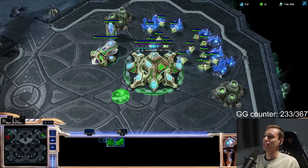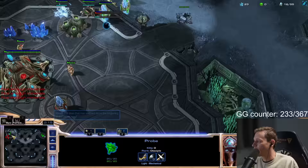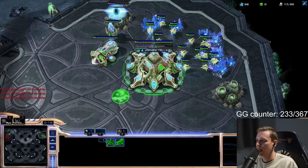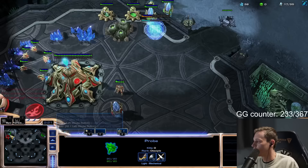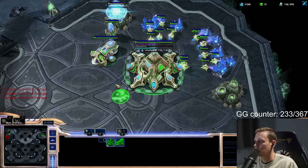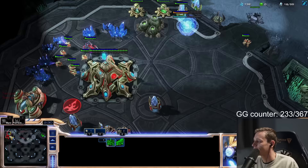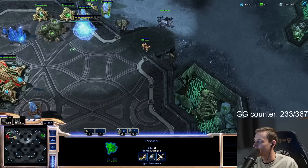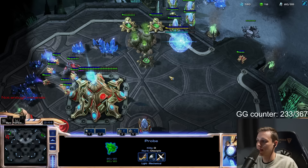Well, we can start chrono boosting probes. The cannons we already have — we need to send another probe, by the way, because he's going to try to stop this with stalkers. He's got two gateways but only one gas, so he is not getting a nexus. This guy is not getting a nexus — he has two gateways. He's going to have a battery. This was a free win, wasn't it? It's probably still a win; the map is so short. We can get our probe across in decent time.